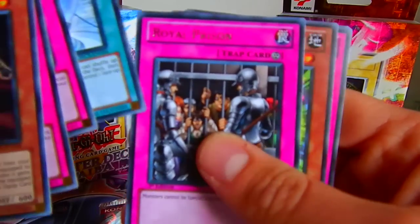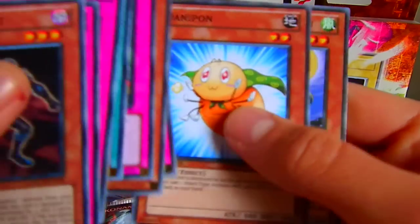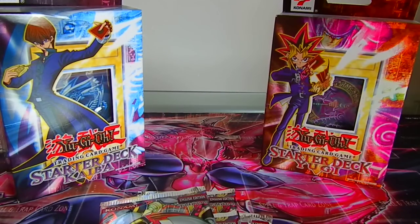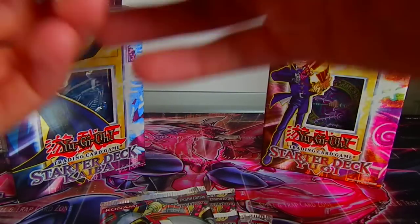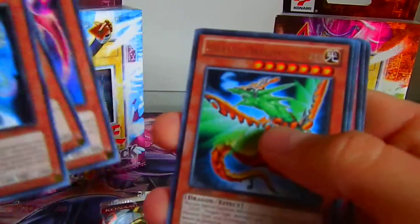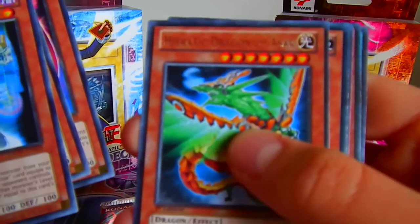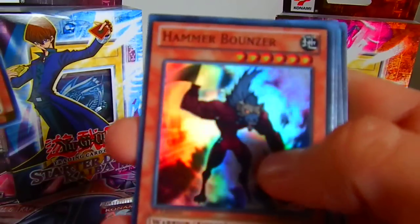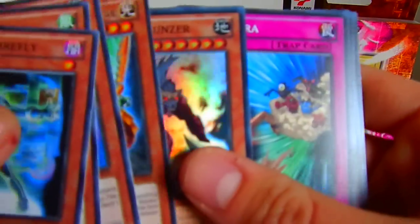Royal Prison, rare - not a super rare. Then the Galactic Overlord: Heretic Dragon of Acer and Hammer Bouncer, super rare. So that's one holo.